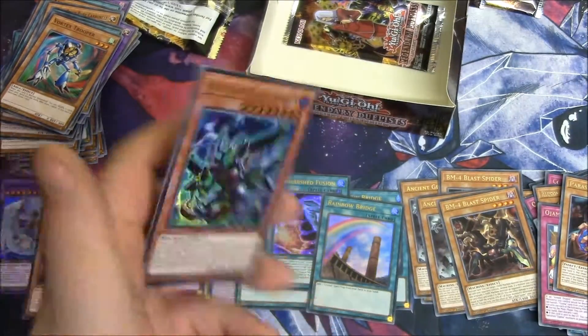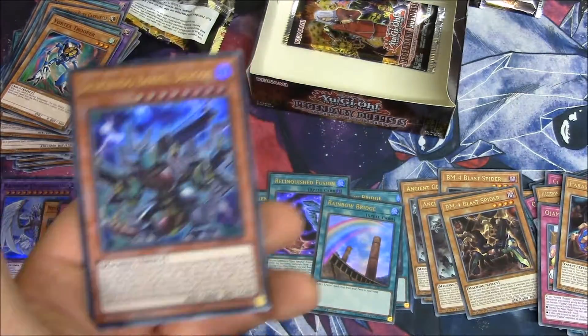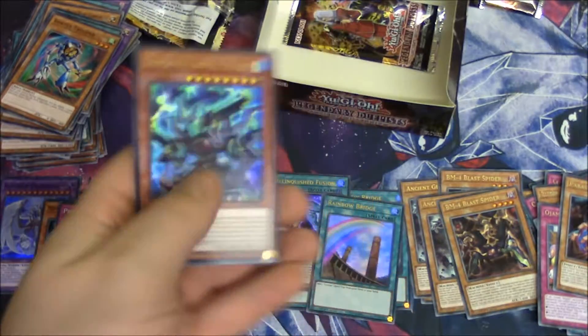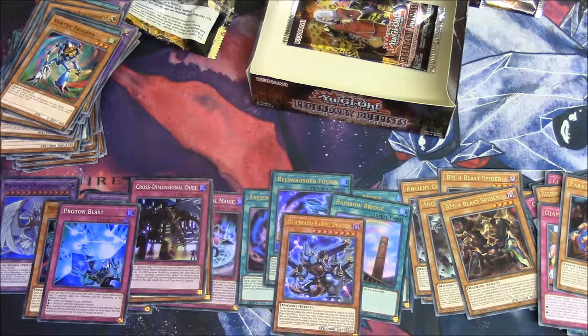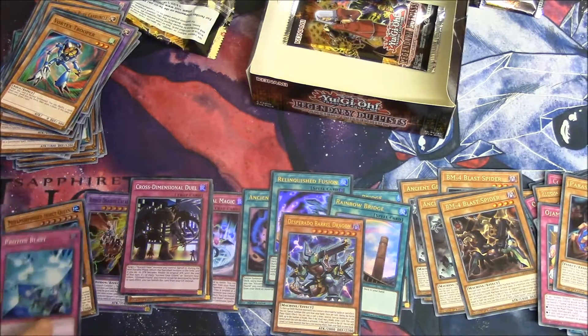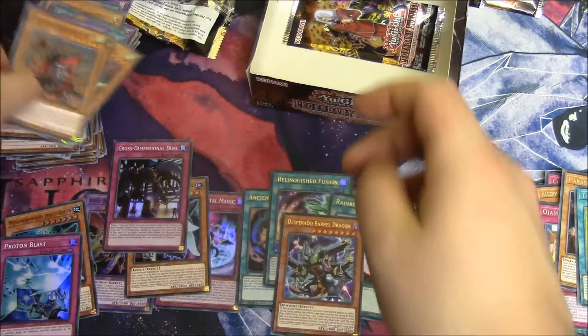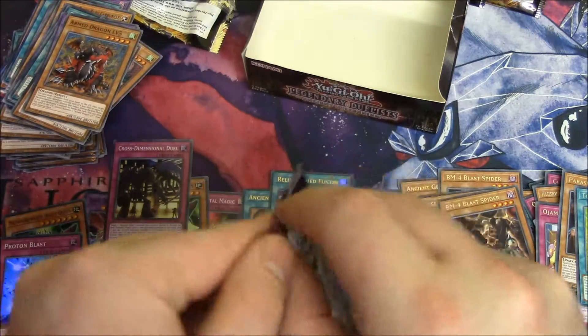Iron Dragon, Instant Queen, and Desperado Barrel Dragon again — same as in the last video. Five ultras again. So if this last pack has a super, we've already pulled seven supers and five ultras, so it's the same as the last video but we've got one more pack. I also pulled more Toon Kingdoms. So if this one has a holo, that means we pulled more than last time.